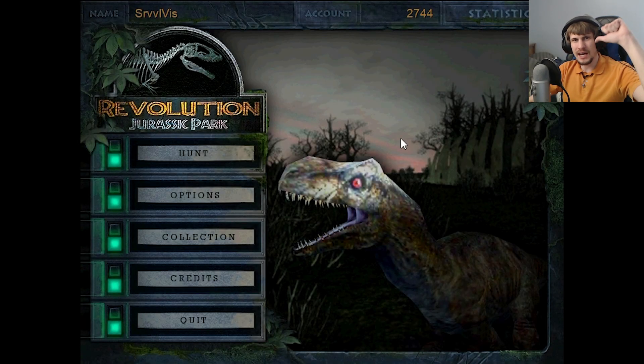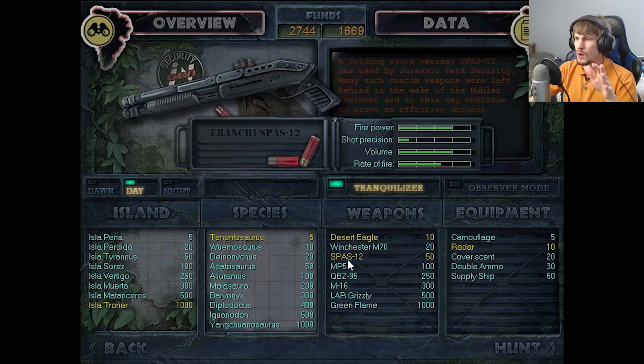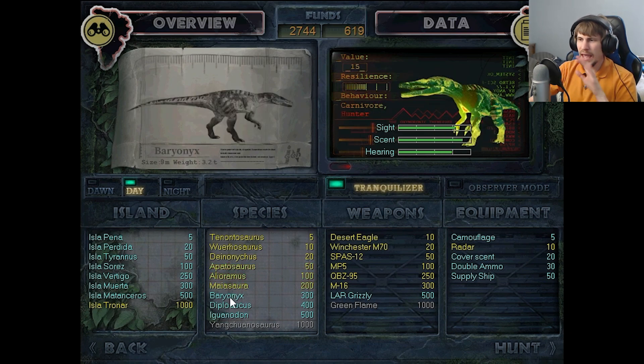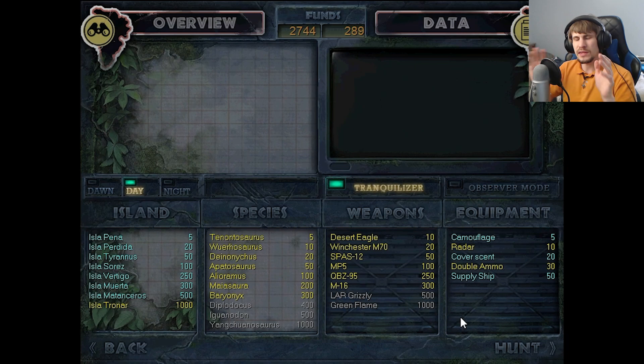Welcome back, Survivors. I'm the SurvivalVist, and we return to our last week of Jurassic Park Revolution and the Outcast Dinosaur's DLC. Contrary to what I said in the previous episode or two, we're going to change up how this last week is going to go. I'm going to go onto East Latronar for this hunt, just kind of show off that map and explore it, and then the last two episodes I'm going to do hunting requests that have come in from a couple weeks ago in the comments.